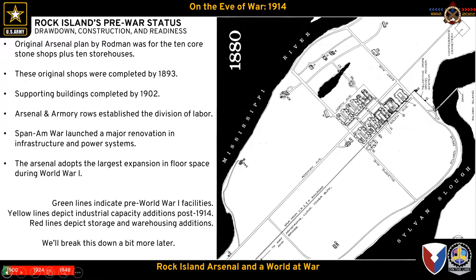Flagler builds most of the stone shops and moves the bridge to its present-day location. He'll eventually become Chief of Ordnance and put in place a call for modernization of most of the shops at Rock Island. This puts the arsenal in a great place for the Spanish-American War in 1898, where it exceeds expectations — so much so that by 1905-06 Rock Island gets the 1903 Springfield program.